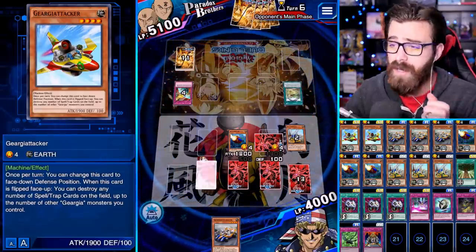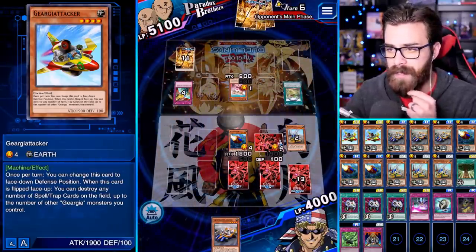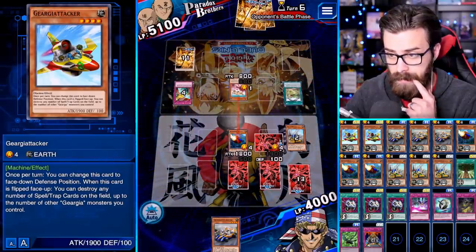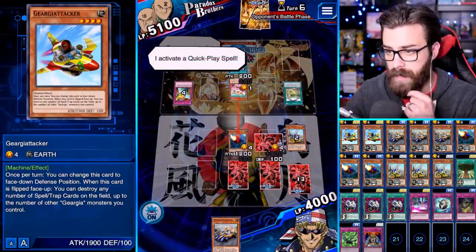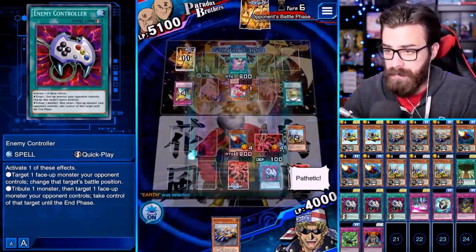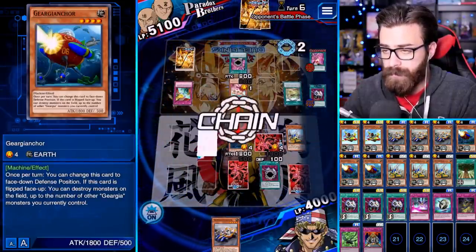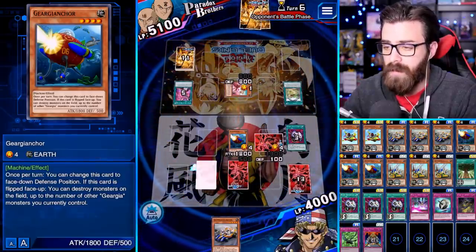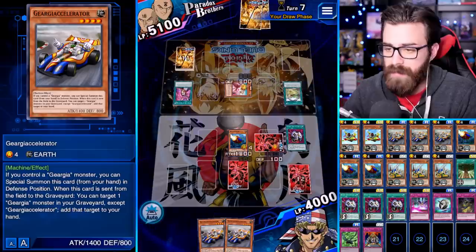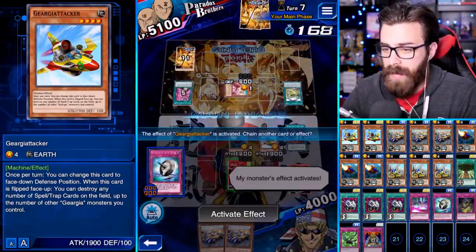We have the Econ to protect Attacker and we should be good to go. This is a very control-oriented deck — super about control, but it's not as slow, which is cool. We might see an Econ play here. Okay, Super Rush — I can still Econ you, and I guess it's worth Econing you because we'll save this, we'll get to get rid of Aroma Garden next turn. We didn't need to save that but now we have an extra 1400 attack. We can go ahead and flip summon Attacker.